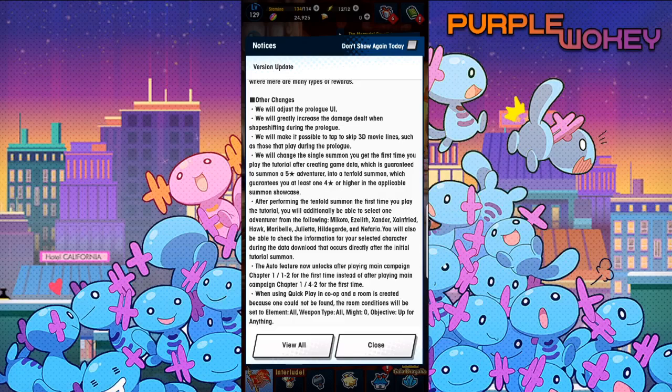Currently, if you re-roll, you get a tutorial gacha and then you do a single summon and get either Makoto, Naveed, Xander, Maribel, Lily, Hildegard, Julieta, Iselef, Lucretia, Luis, Zanfreed, Hawk, or Nefario. If you currently re-roll, you'll be going through that banner.